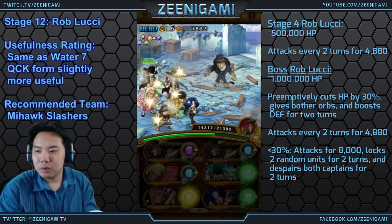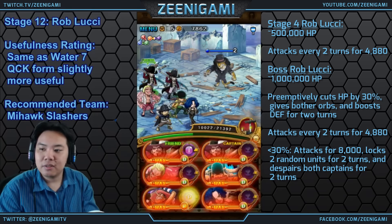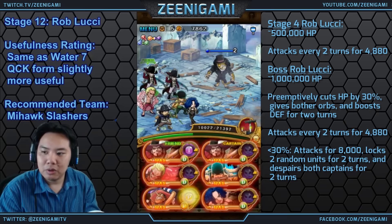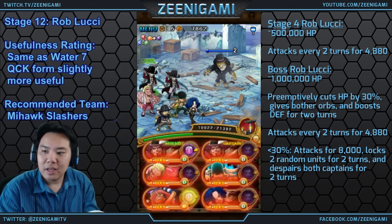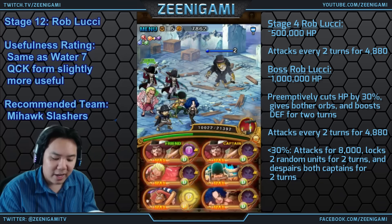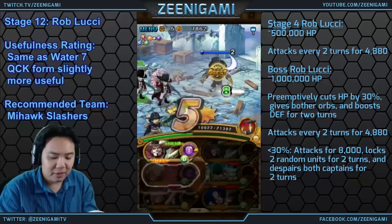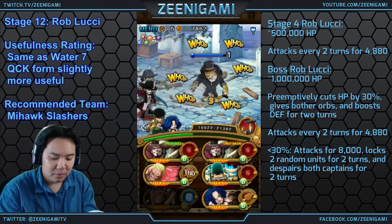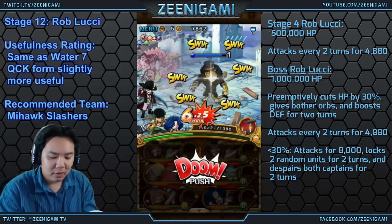For Chapter 12 Boss Rob Lucci: he will preemptively deal 1 third of your current health in damage and shuffle all your orbs, giving you bother orbs and other stuff. He attacks every 2 turns for 5,000 damage. Below 30% health, he will lock 2 random units and silence your captain for 2 turns, and deals 8,000 damage. So we really want to make sure we don't get him below 30%. We'll attack normally for the first 2 turns, let him get a little bit lower, take a hit to the face, then after his debuff protection is gone we'll use both Mihawks, Doflamingo, and Double Finger to burst him down.